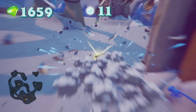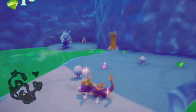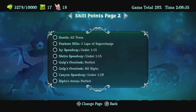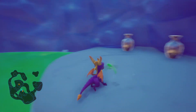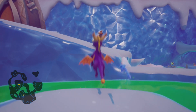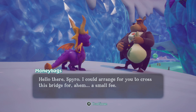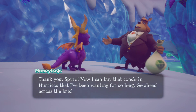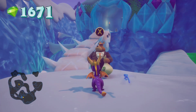We've got Moneybags again. If we're gonna deal with Moneybags, we might as well grab some money over here first. There is no skill point for this stage — Skellos Badlands has two, and then we've got Scorch, Fracture Hill, Icy Speedway, and some other speedways — apparently four speedways with skill points. That guy got the double hit on me, knocked me out of the air right into the goo. Moneybags wants 200 gems to cross the bridge — I can do that. Now he can buy that condo in Huracos he's been wanting.